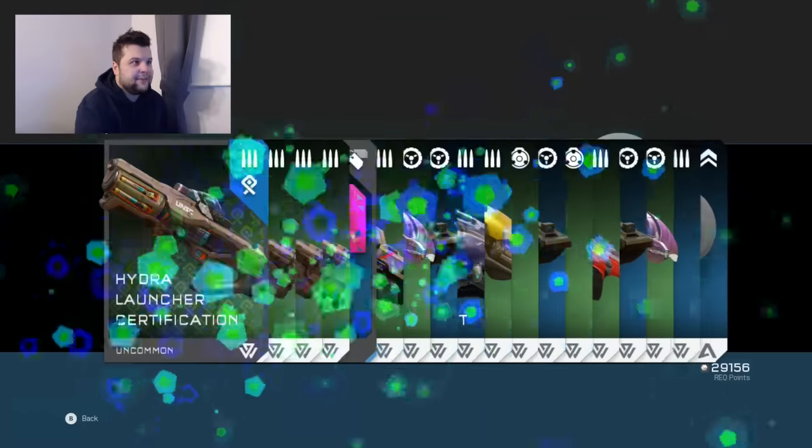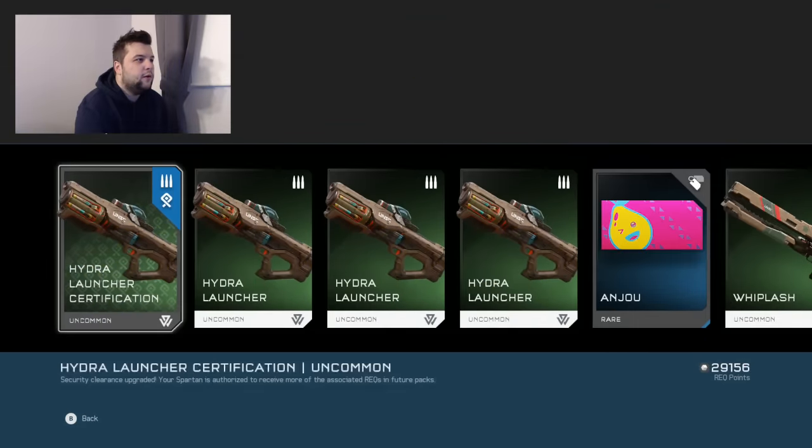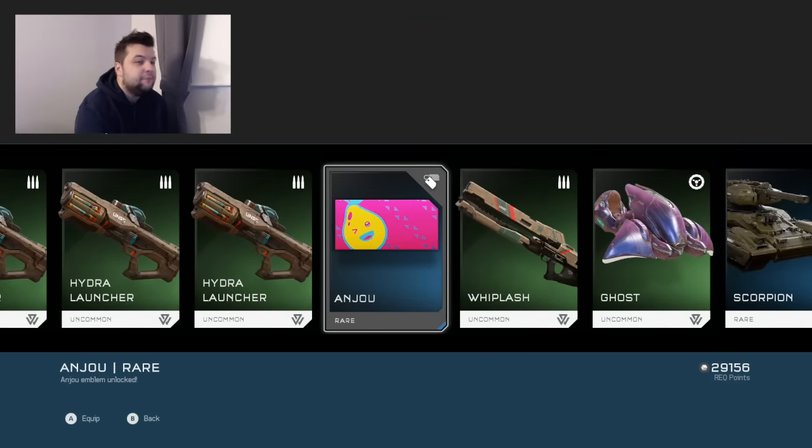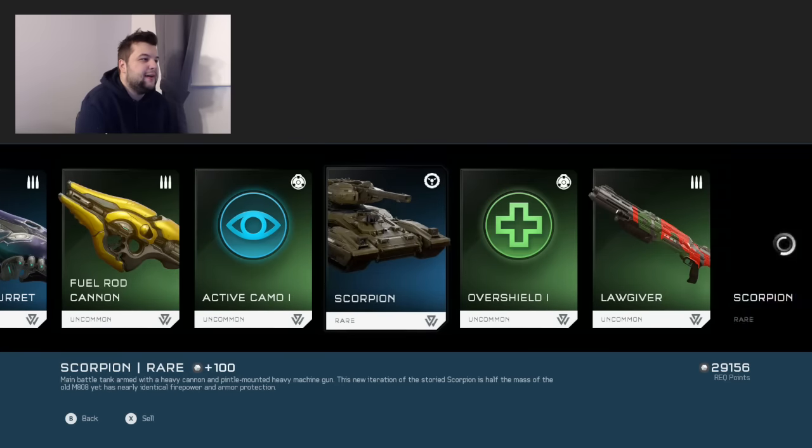Two duds so far. I think the legendary rate is like one in three. No legendaries here. We got a Hydra certification as well as another emblem. I was hoping for more — I was hoping for visors, assassinations, and stances. Those are rare. I really don't want emblems at all, so hopefully we'll get a few less.